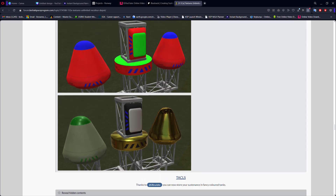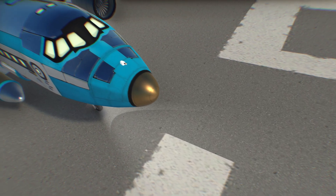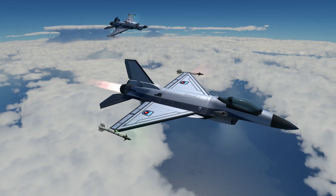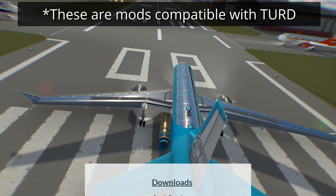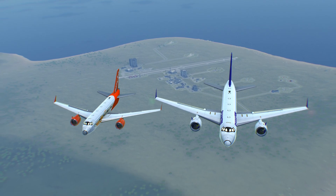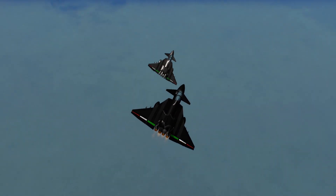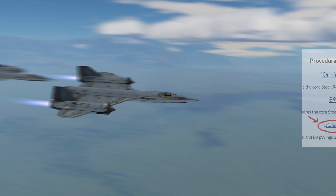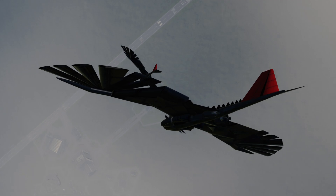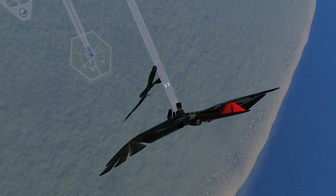You also get the chance to add reflective surfaces for a metallic appearance on your vehicles. Players can literally recolor any parts from the stock game, and there are also configs you can download to be able to recolor the Mark III Expansion, Airplane Plus, BDArmory, and so on. What do I like about this mod? You can go beyond simple recoloring — you can add a lot of reflecting effects and even translucent ones with the additional glass config file. I dislike the absence of a config file for making it work with the ReStock parts mod, which means you cannot currently recolor ReStock parts.